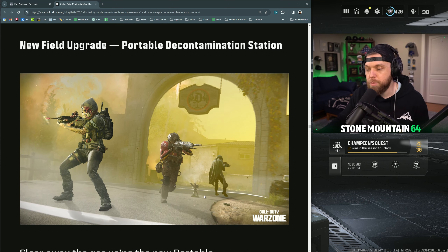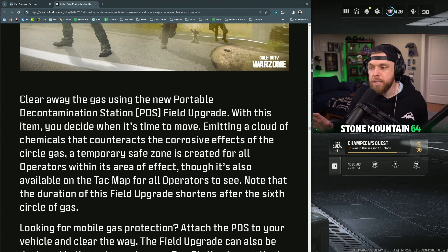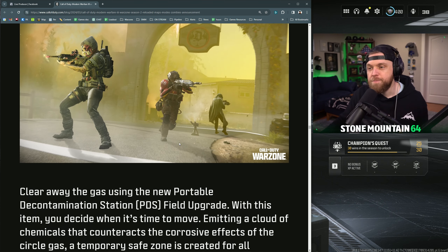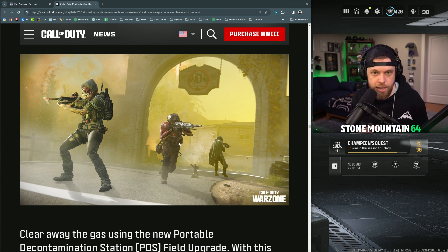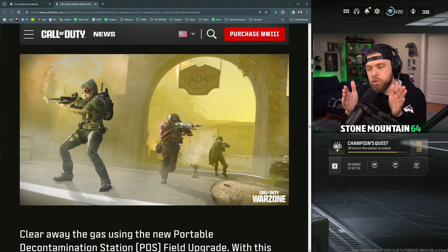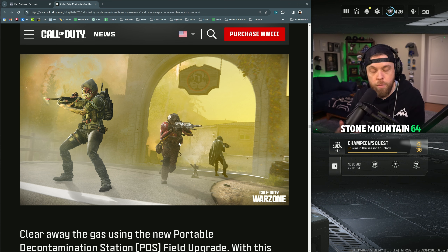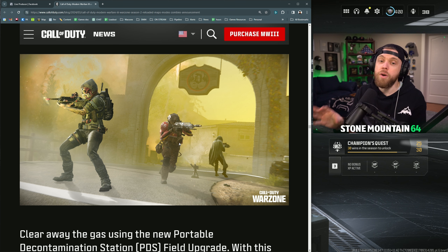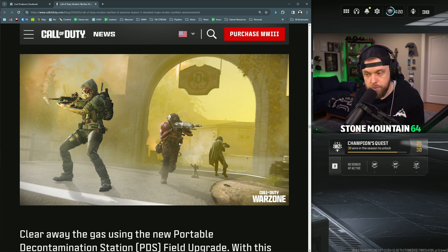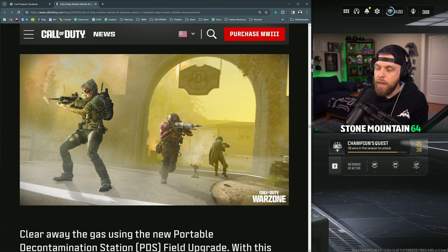The new field upgrade — the PDS system — may also be the solution to stop the gas burn. You throw the PDS down and it looks like a decent radius. A cool feature: you can use it to reactivate a buy station. If you get outside of the zone, there's a radius of about 20 meters where the buy station at the edge of the zone will still work. It'll disappear from your tac map when it no longer works, but if you know the location and go there with the PDS system, you can bring it back online — we didn't have that before. You can also put it on vehicles and drive it around in the zone.